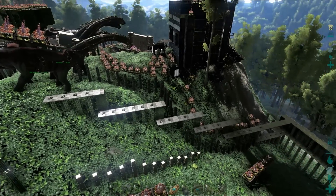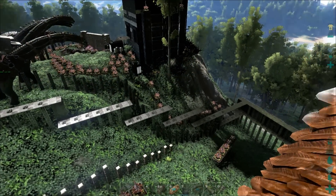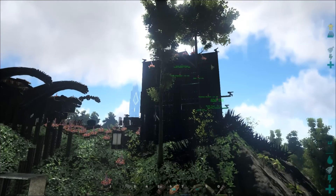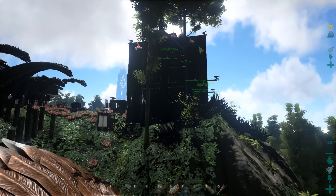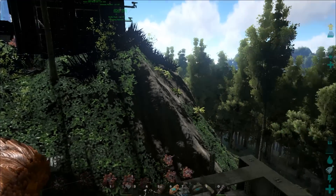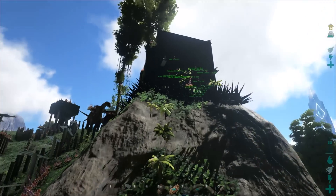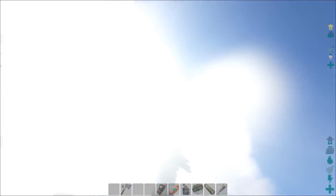I'll do a flyabout so you can see what's changed on the base from the outside. The right side remains the same, and I have the metal behemoth gate as extra shielding on the narrowest slope. The spikes at the back are unchanged to stop people from landing, and the main building now is twice the height.